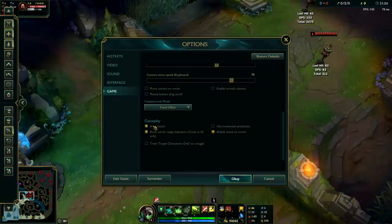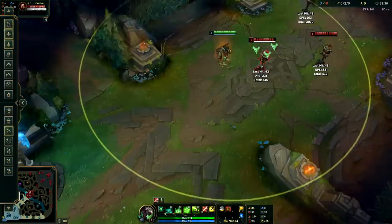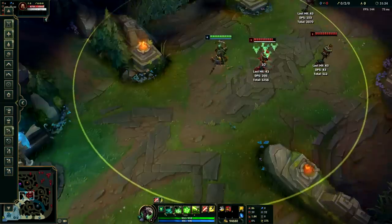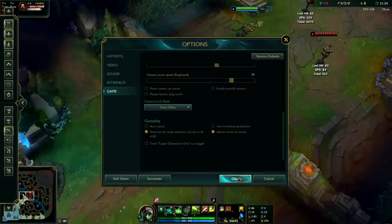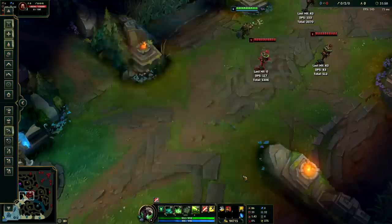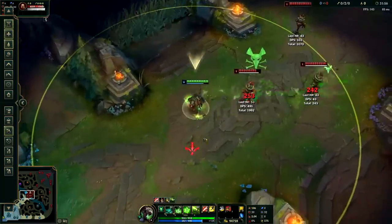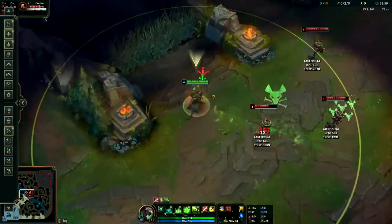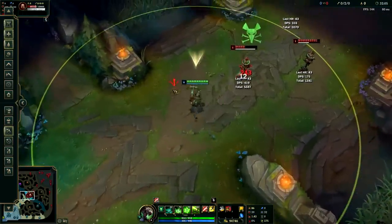I would also recommend turning off auto attack, because if auto attack is on, whenever you do a normal click you can accidentally attack something you might not be trying to. Unless you're used to using the S key to cancel an auto attack, it can be pretty awkward. So I'd recommend turning off auto attack if you are learning how to use attack move click. Turn that off, turn that off, turn this on, and then you can pop off like a god. I'd highly recommend going in the practice tool and practicing at least five minutes a day.